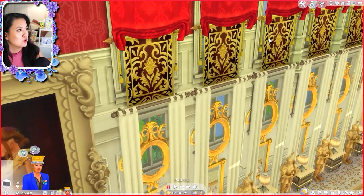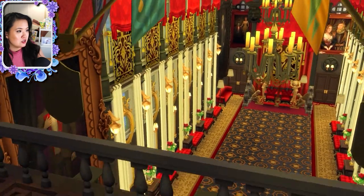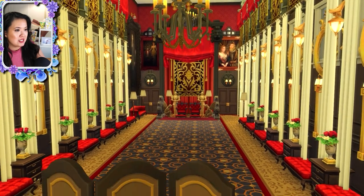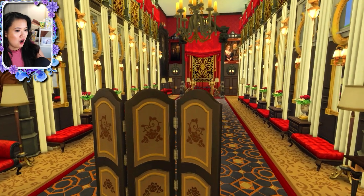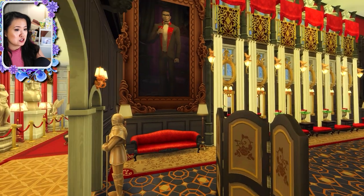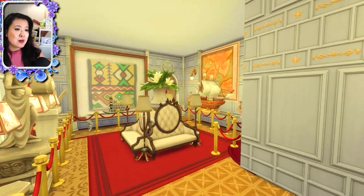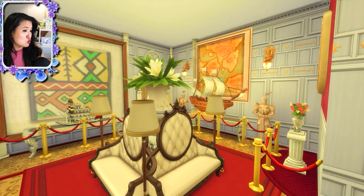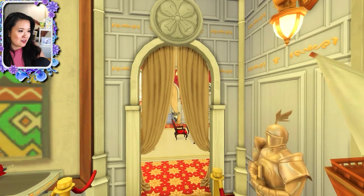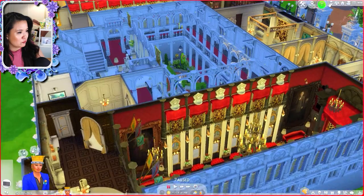We have to see the throne room too — and the throne room is two stories! I love the flags and everything, there are so many little touches here. Wow, it's so cool. This is amazing, this is beautiful, this is so grand. This is like a little museum sitting room area — I can imagine tours through here, like when you tour a palace in real life. And then yeah, the office. That's just the first floor.